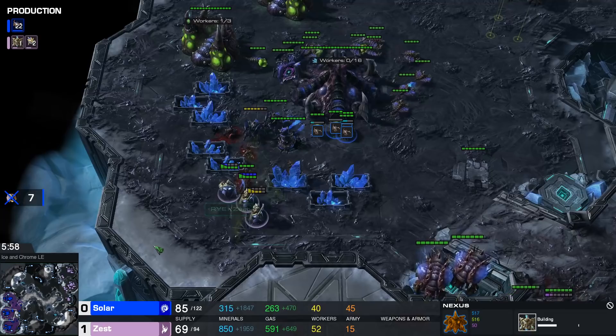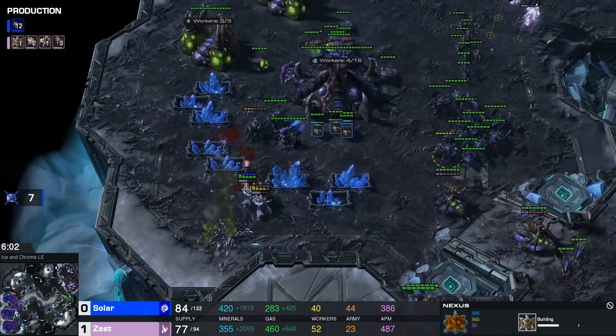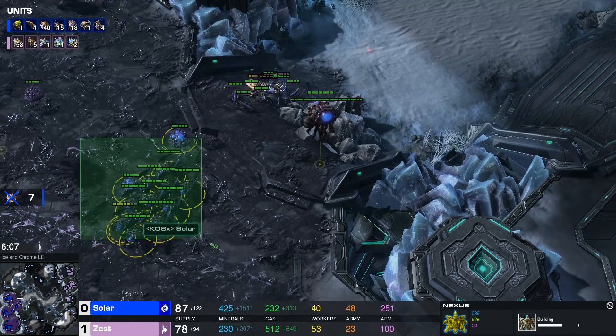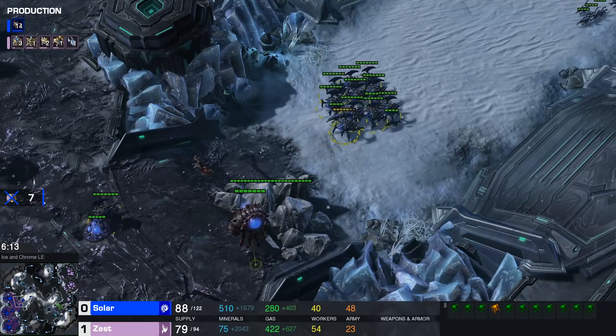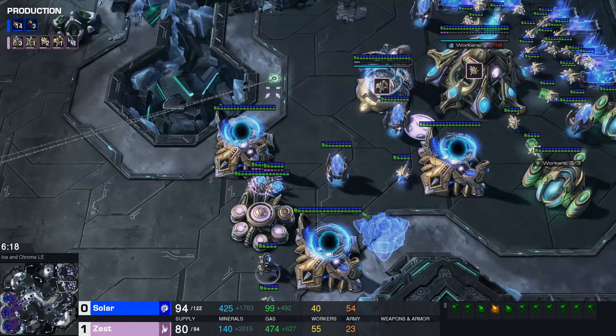Queens are kind of in semi-position, Roaches are moving forward. A couple of links going down, three drones have fallen so far. Nexus on the way but starts very, very late. Not a big fan of this build order so far by Zest — hasn't really been able to do too much damage. Six workers have gone down overall, but with his third being so late and with his unit count being so low, I don't quite know if that's going to be enough. Counterattacks are a real possibility here from Solar.